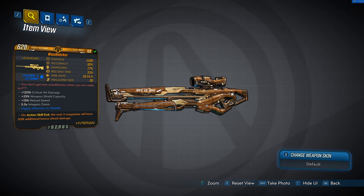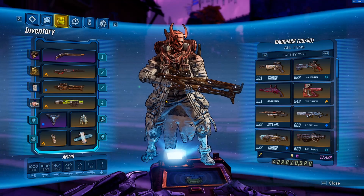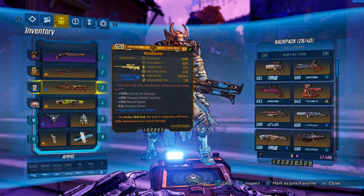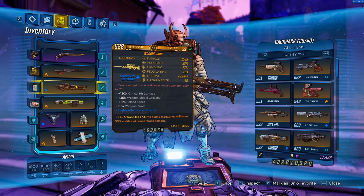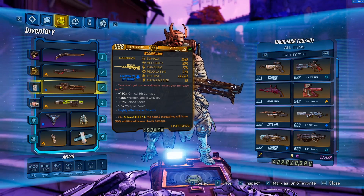Definitely way less of a meme. So I just wanted to show you guys how this gun is different right now. I'm on our White Death Flack build — nothing changed, I just threw the Wood Blocker on here, just one I found today. It's not even that special; it's a shock one with bonus shock, so we're just going to run that.